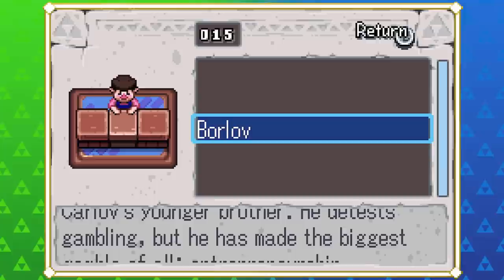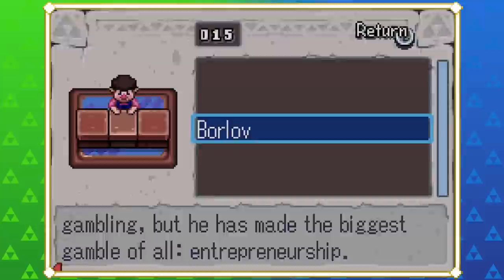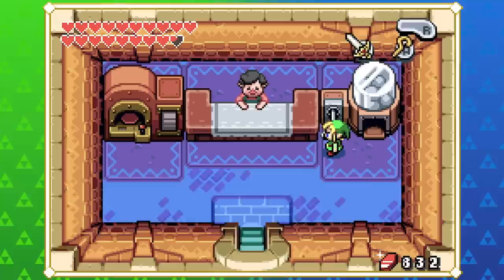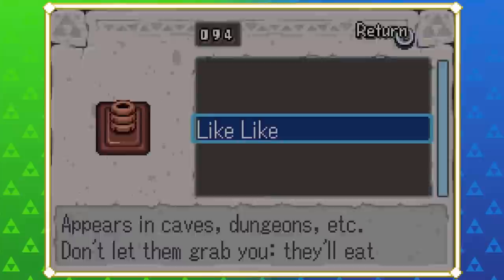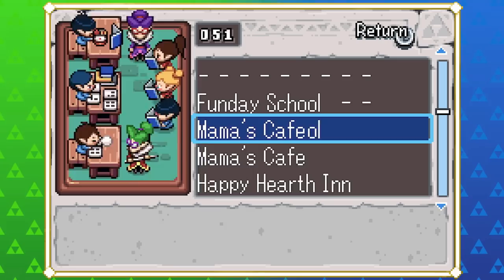We got Borlov! I thought this was Karlov — the chess game guy — but apparently Borlov is his brother. 'He detests gambling, he's made the biggest gamble of all but he made his own gambling.' Both of them went into the same field but one doesn't advocate doing it, which is interesting — but he still does it. Okay this is the current state of the figurines — at least we got over 50%, like 58.